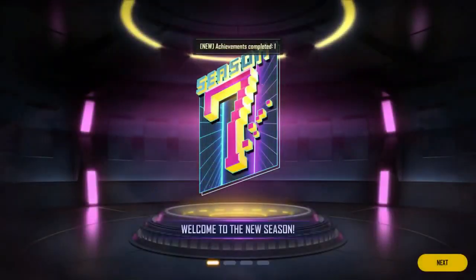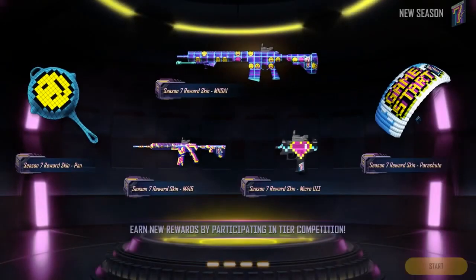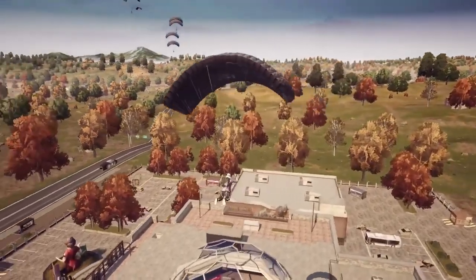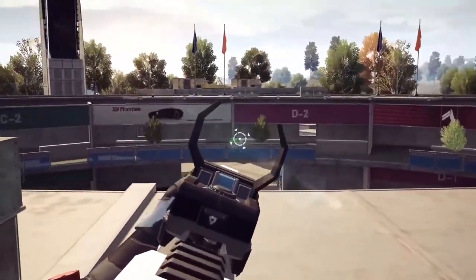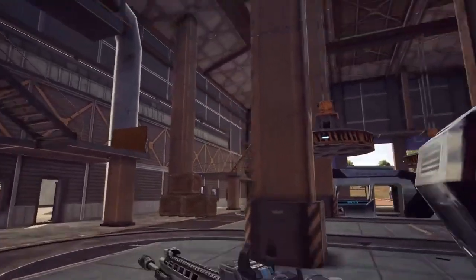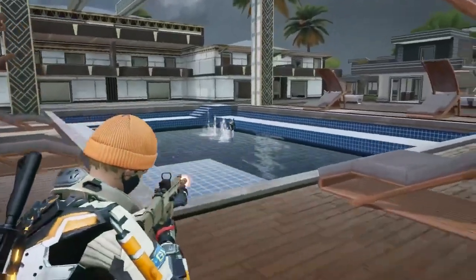Battle Royale Season 7 has begun. Tiers will be reset based on last season's final tier. There are lots of rewards prepared for Season 7, so reach the top tier and claim all rewards. Tier points balance will be renewed this season — kill points have been raised, and fewer points will be deducted for those killed in an early phase. Ranking points have lesser effect, and required surviving time to gain maximum survival points has decreased. The efficiency of earning tier points in Quinta Battle Royale has also been increased.